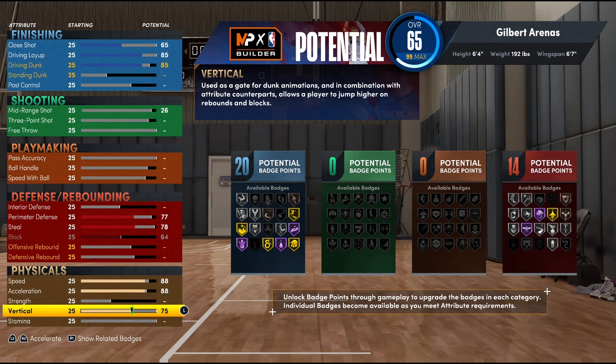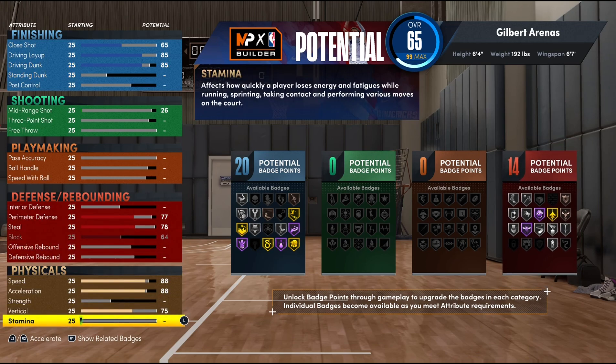To round out the physicals, we went with a 90 on stamina because this is a point guard build and you do need it at a high amount. Personally I don't put mine at 99 — if you need your stamina at a 99, you might want to ease off the R2 button because you're playing a bit crazy.